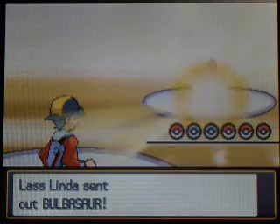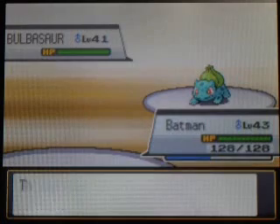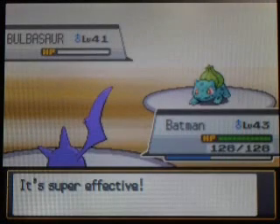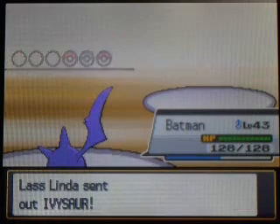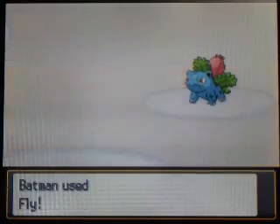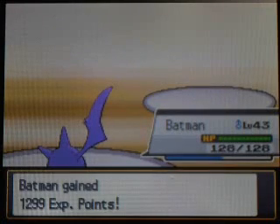Here's another trainer - Lass Linda and her Bulbasaur. Batman's up front after Magnemite died, so this actually works out because I can kill you with a Fly. I think this person has Bulbasaur, Ivysaur, and Venusaur - the whole family of grass-type starters from the first generation. Interesting thing about this gym: in the original games, despite being a Poison-type gym, all of the trainers had Psychic-type Pokemon, which is kinda weird. In HeartGold and SoulSilver they went back to classic Poison-types, which actually makes more sense.